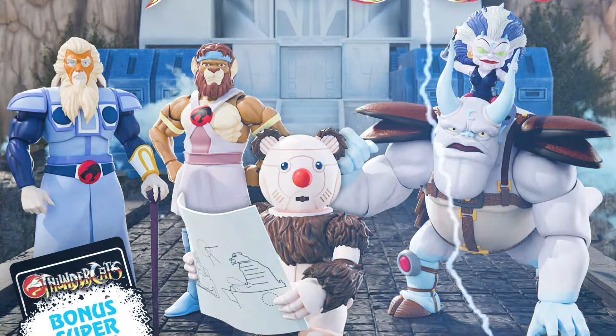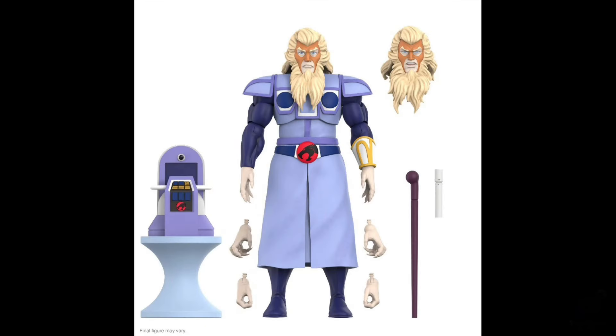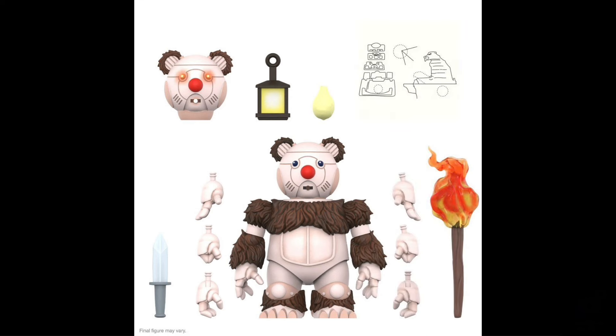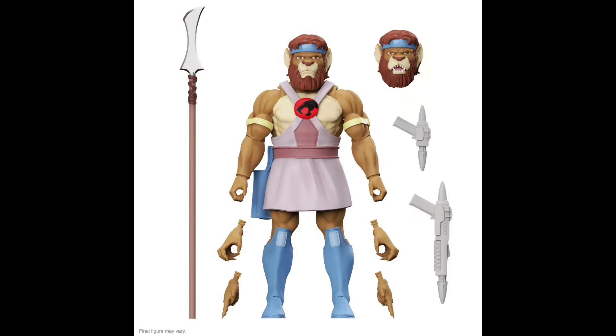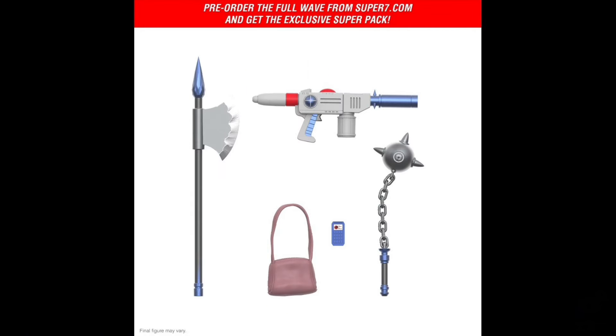Super 7 Thundercats Ultimates Wave 11 and Super Pack, Quarter 1 of 2025 and $250 for all of them. These guys are 7-inch scale. You got Claudus, Luna and Amok, Robear Bill, and the Royal Thundarian Guard. If you order through the Super 7 website you get the exclusive Super Pack with extra weapons and accessories — sometimes the actual weapons used in the cartoon — that are not included with the regular figures for some strange reason.